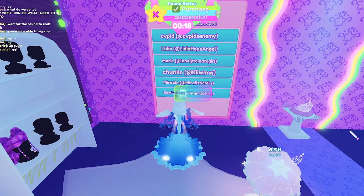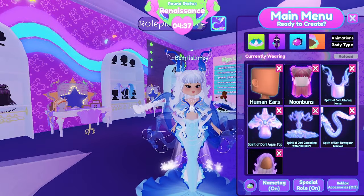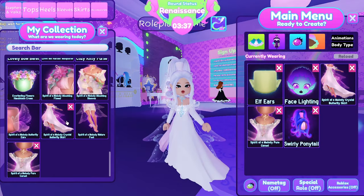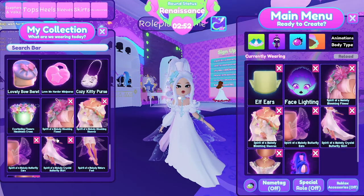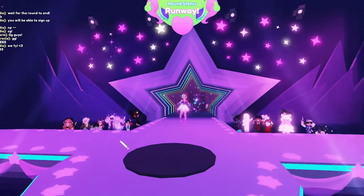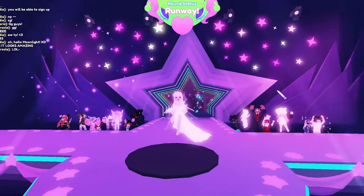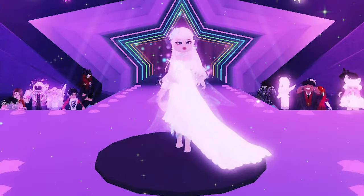You have to pay moonstones to sign up. Let's use the new set and use this as a chance to show it off — the dress and the sleeves. I picked this flower crown up from the citadel in the park, so that's in my inventory now. That is the entire new set you get for completing the Celestia quest. The theme is renaissance so they picked moonlight. Oh, that looks so pretty — so ethereal! I came third.